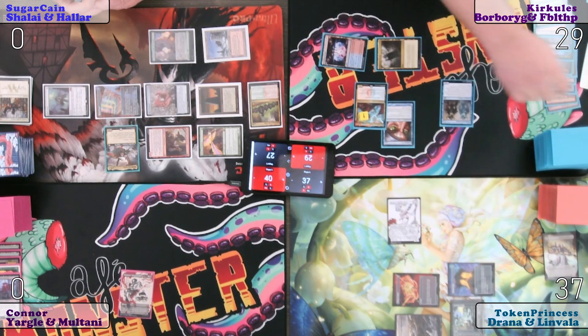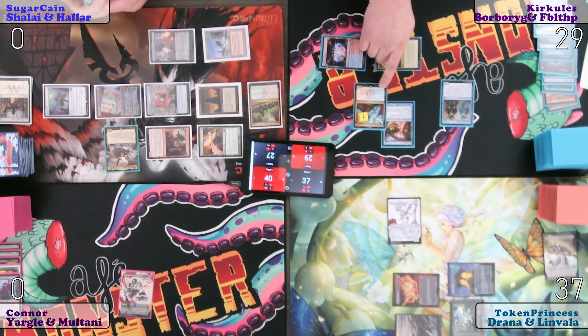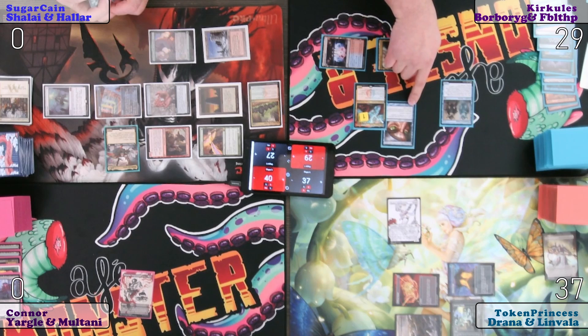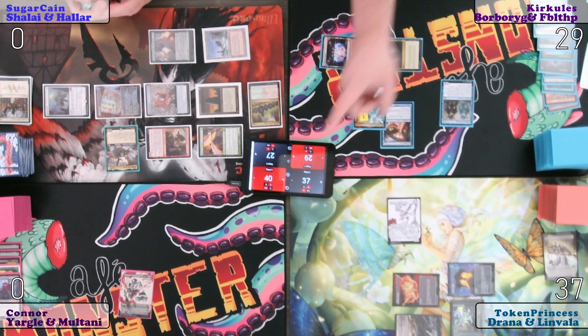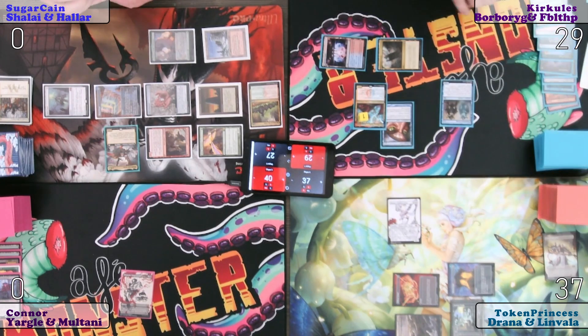Then where will the damage go? The last one is a May ability. May draw a card. So I can do the last damage and not draw a card. So I'll shoot you for 40, and you for 27. I'm drawing 67 cards.